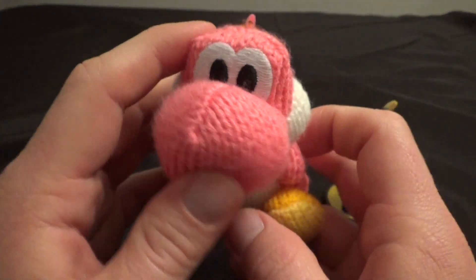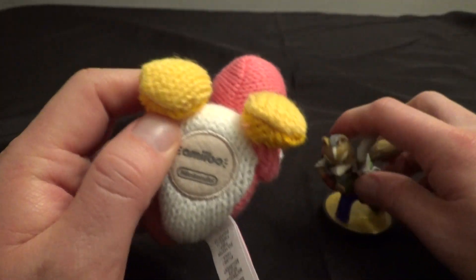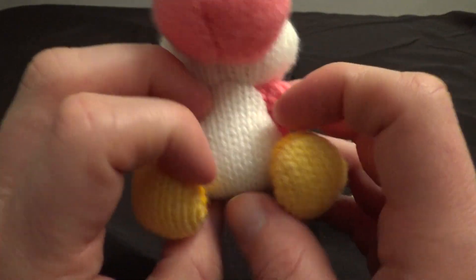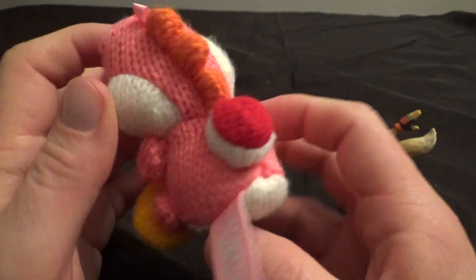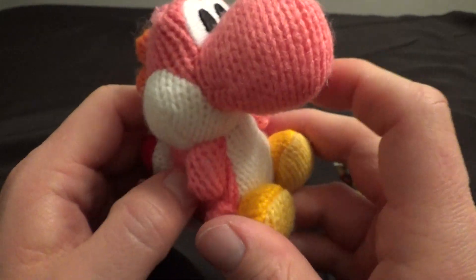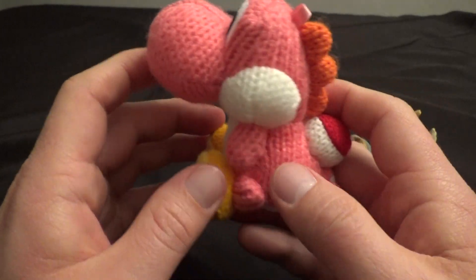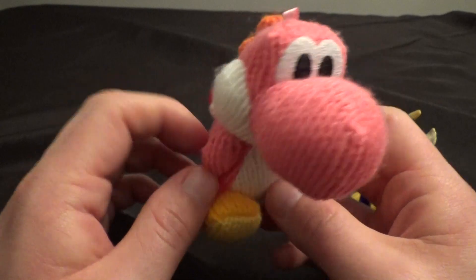We got Yarn Yoshi! There we are. It's not on a base like all the other amiibo are — it's not on that yellow base. The amiibo chip must be in there somewhere. It's kind of neat that they did the Yarn Yoshis to go with Yoshi's Woolly World, which I haven't played yet. I heard it was good — I'll check it out at some point. And obviously you use these in that game. It's pretty cool that they did the Yarn amiibo to tie into that game. I really like that they did that.